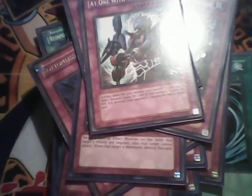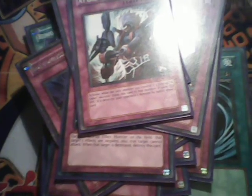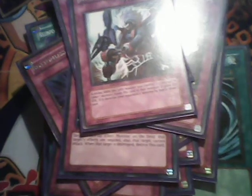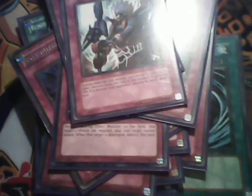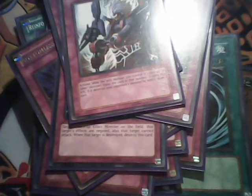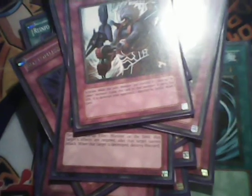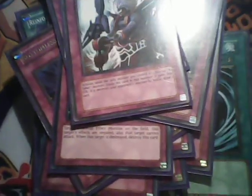Especially with the beater it would be interesting to see how it works with X-Saber Galahad. That would be 1800 plus 800, so 2600, plus Galahad gets 300 attack points when he attacks — that would be 2900 as a beater. That's a lot without a synchro or anything, which can be really useful.